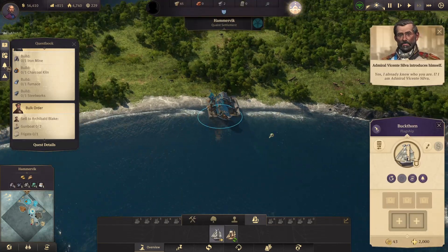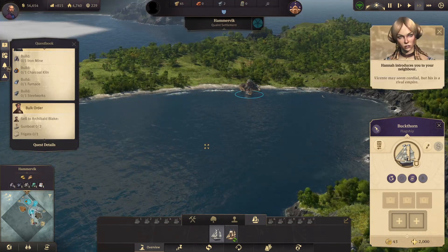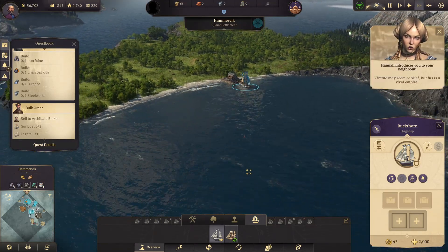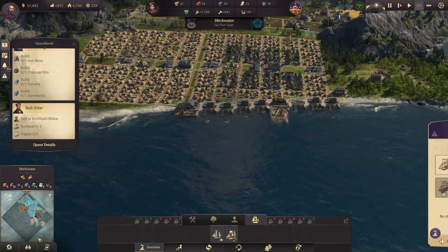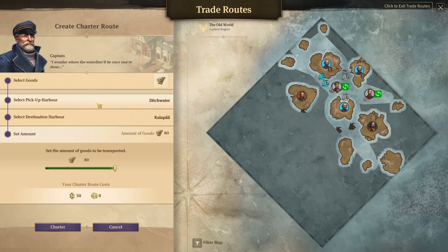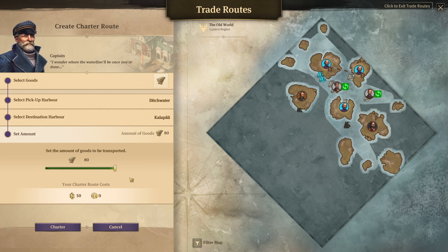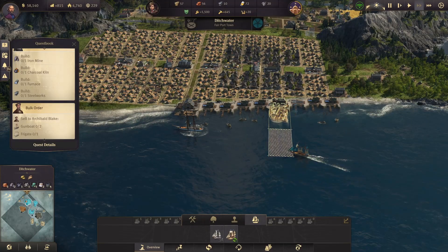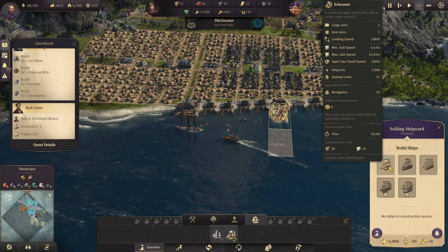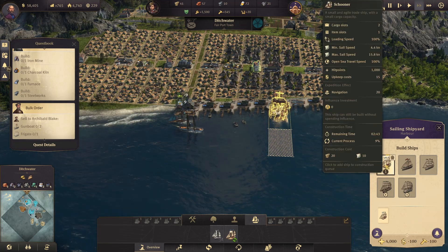We meet Admiral Vicente Silva. I don't know where his island is. He seems cordial but his is a rival empire. Now you may also remember we have a charter route for wood. Because it's a charter route it can only go from one island to another — we can't make it a triangle. Plus it costs 50, and now I can build schooners which transport two things and cost only 15 upkeep.